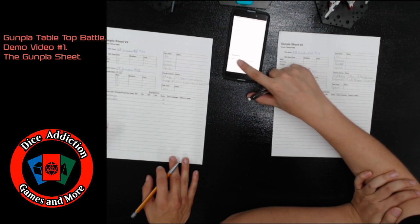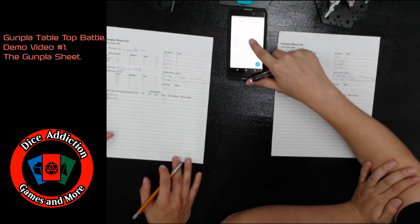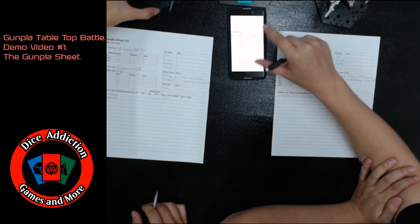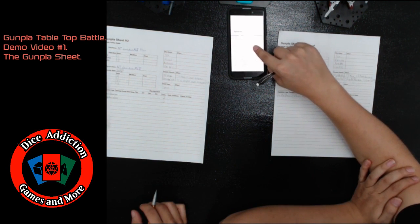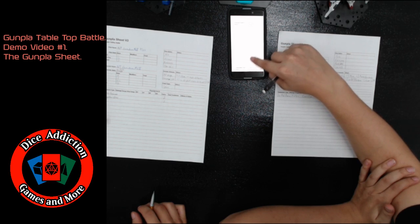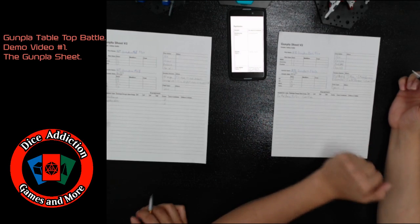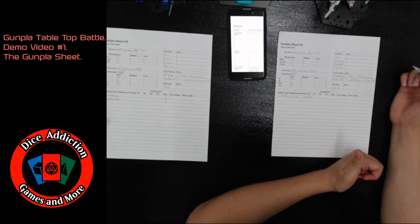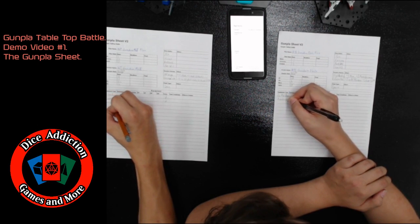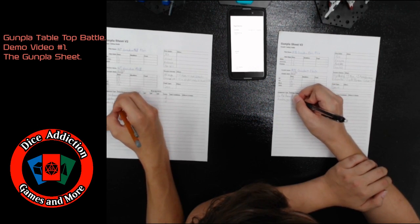Some systems will have requirements for you to meet, while others — like the Awakening Mode — will just say any Gunpla may take the system. We're going to go ahead and fill out the systems we have, which currently — like all Gunpla in Gundam Breaker — simply have the Awakening system. So you're going to write down 'Awakening System.'